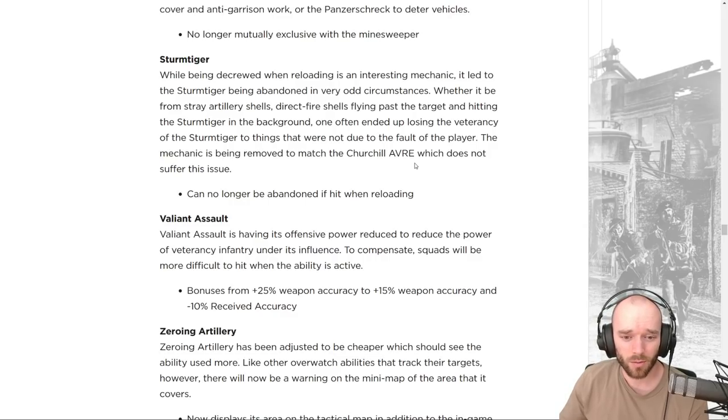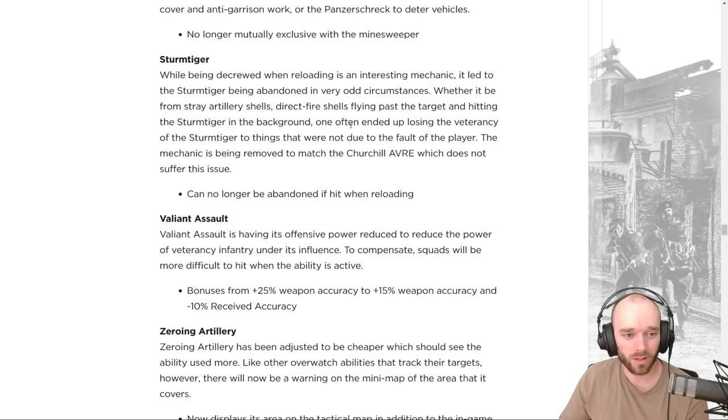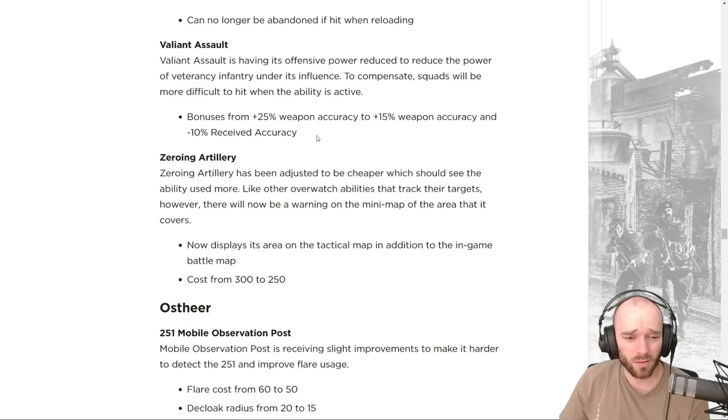The Sturm Tiger can no longer be abandoned if hit while reloading, making it more similar to the Elefant in that regard — though it still suffers a speed penalty when moving while reloading, unlike the Elefant. This also closes the exploit where you could attack-ground your own Sturm Tiger to try and abandon and recapture it for multiple units, though the Sturm Tiger isn't strong enough to make that worthwhile anyway.